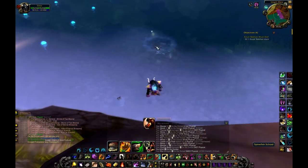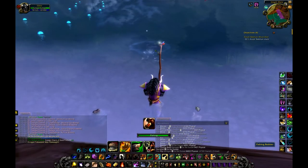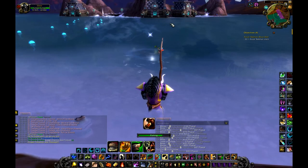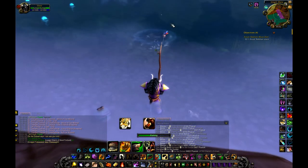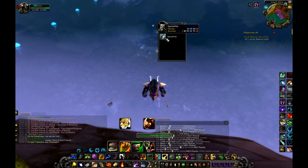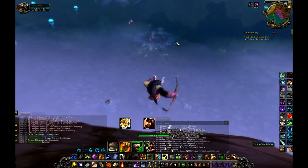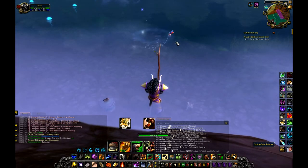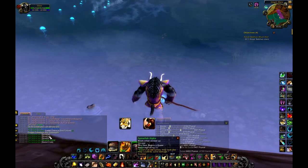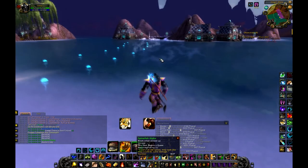You fish in these Spinefish Alpha schools with your Perky Pug parked in the nearest vicinity. You basically fish from the Spinefish schools until you get the Spinefish Alpha — it depends on your luck how early you get it. There we go, four fish cast and I got the Spinefish Alpha.